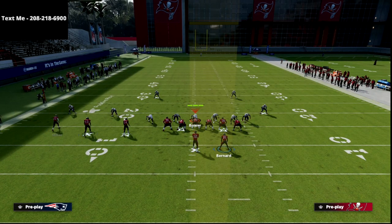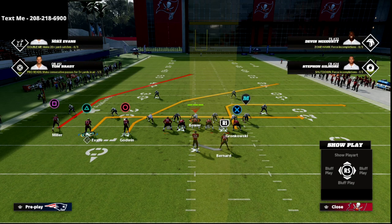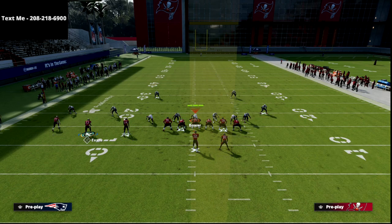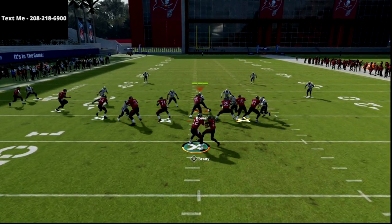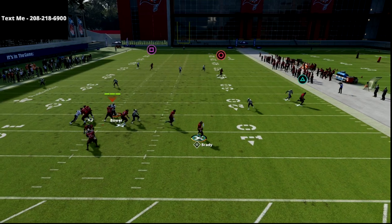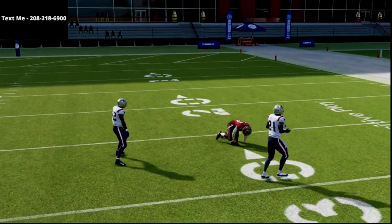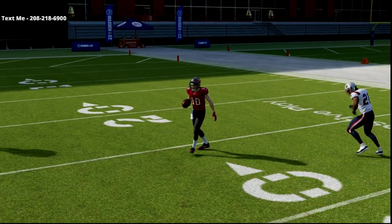One last setup you can do, specifically if you have Hot Route Master, is take triangle and put him on a smart route dig, a five-yard in route, or a drag — your choice. Then you have your crosser, and put a skinny post on the backside. This puts a lot of pressure on the formation, because if you get a lot of cover two, you can hit that skinny post over the top.